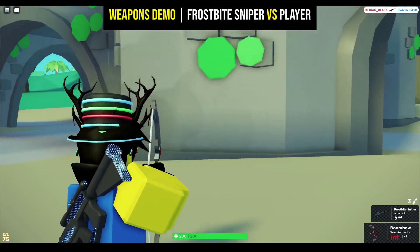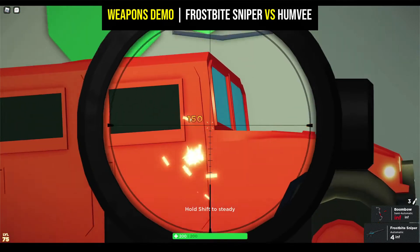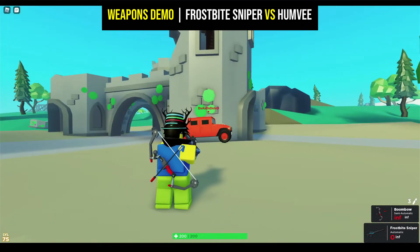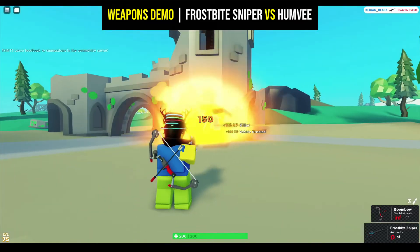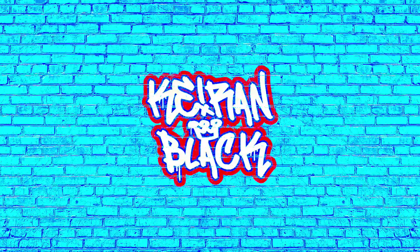We will now test our first vehicle, the Hummer. This weapon is most effective on opposing players and unarmored vehicles only. Therefore, we shall end the vehicle testing component of our demo here.